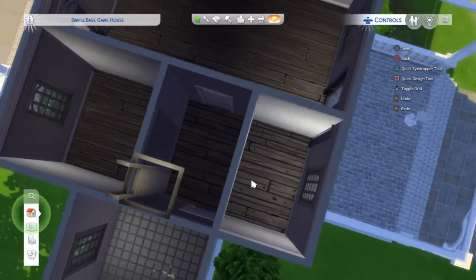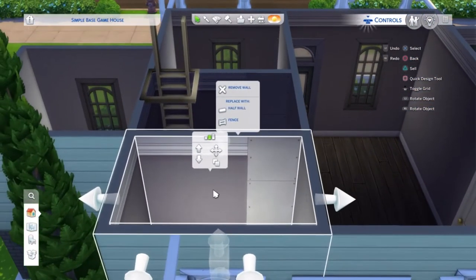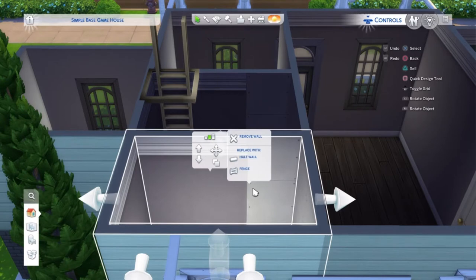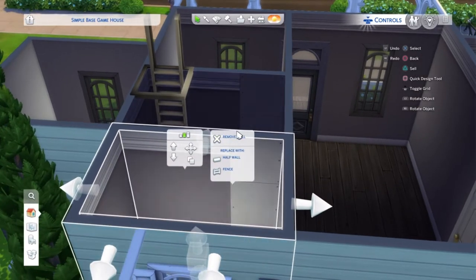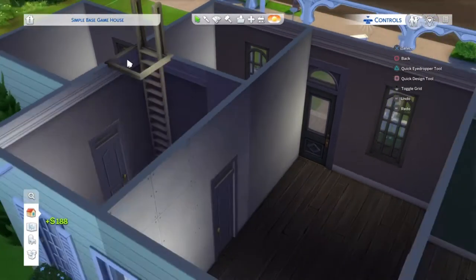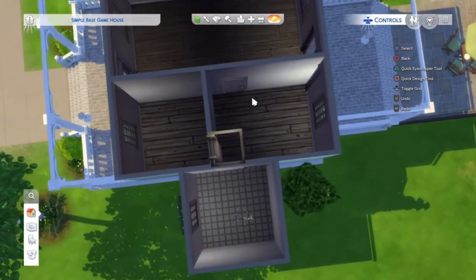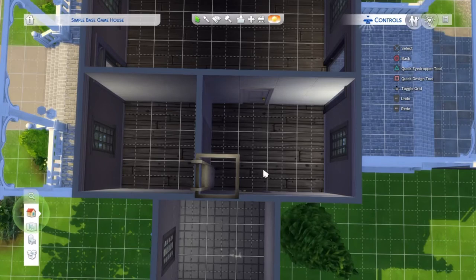This space could probably be utilized a bit better, so maybe I won't have a wall here. I'm just going to click the wall — and if I double click it, it comes up with options to remove the wall, replace the wall, add a half or a fence. I'm just gonna click 'remove the wall.' That's how it works if you click on the wall you want to remove.